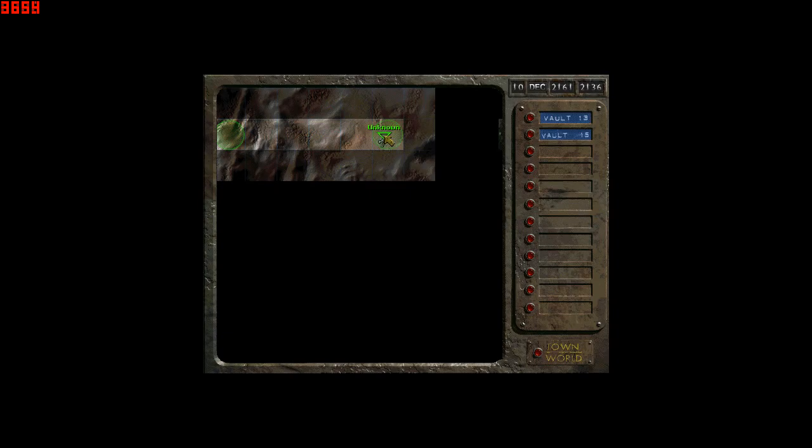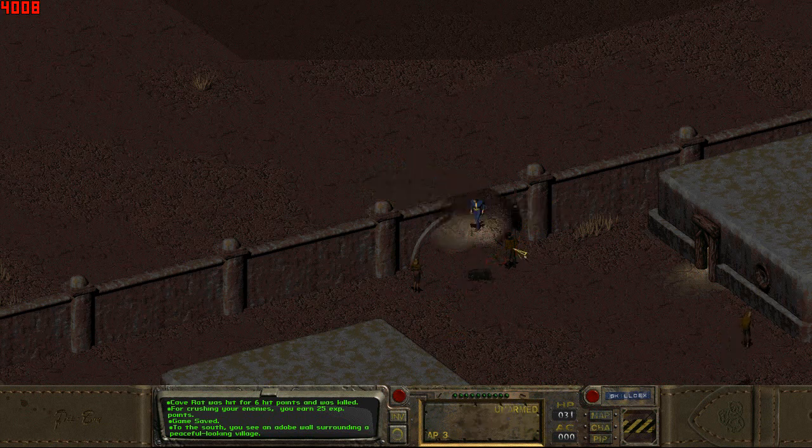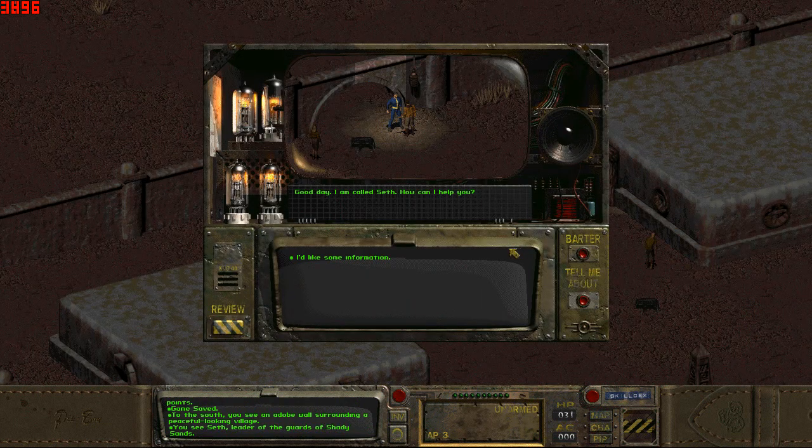And as you can see we travel fast. Oh — green, unknown. Welcome to Shady Sands, stranger. Please hold your weapon. Okay, let's go talk to this guy — Seth.